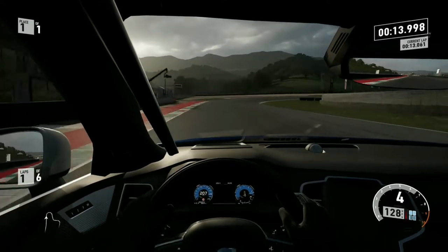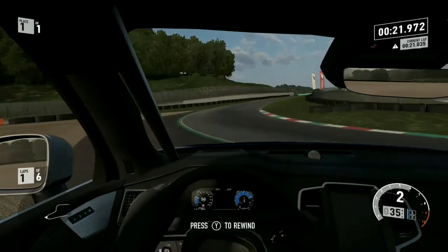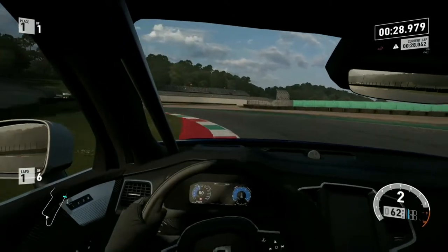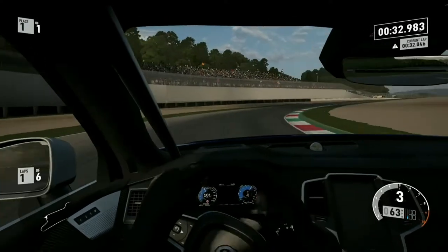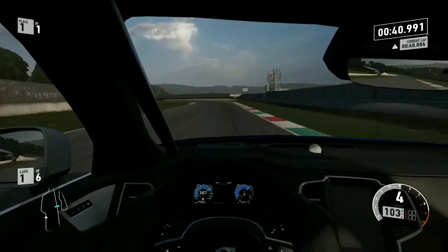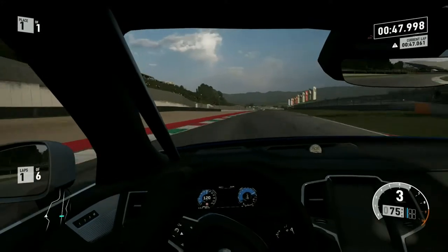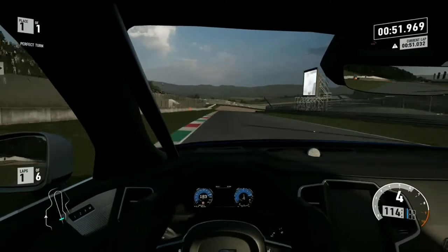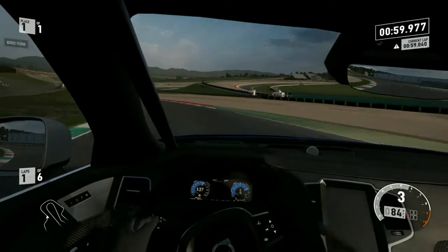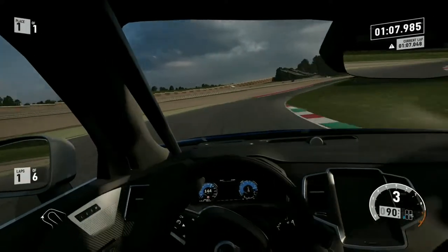Hard on the brakes — that does not fill me with any confidence at all. There's not as much understeer as I was expecting, which is good. There is a little bit of understeer — there is always going to be understeer in a car this powerful that is all-wheel drive. There isn't much neutral steer, which is what a lot of four-wheel-drive cars suffer at high horsepower. The Bentley suffered from it, the Durango suffered from it. The understeer is definitely an issue with this car.